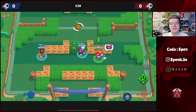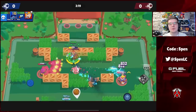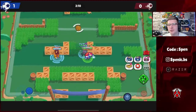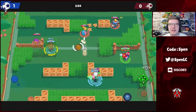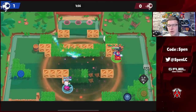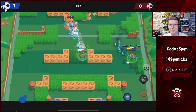Moving on to Stu — this build is quite plain and simple. The Breakthrough gadget is absolutely insane: you get a free super, a free wall break, and the wall break deals damage too. You have to be using that gadget if you have it. Gas the Hill just allows you to stay alive, especially if you're spamming the super button — you're going to be healing for so much. His other star power Zero Drag is actually decent as well, and the Speed Turret is really good too, so literally everything about Stu is really good.